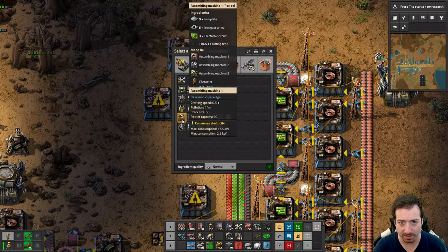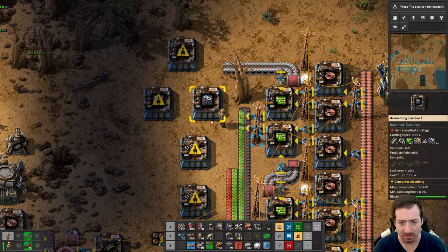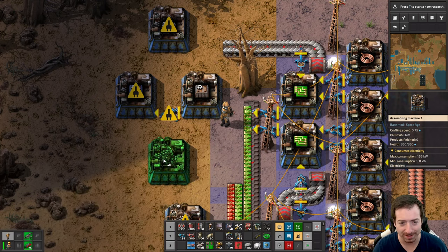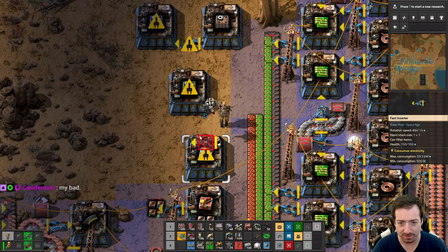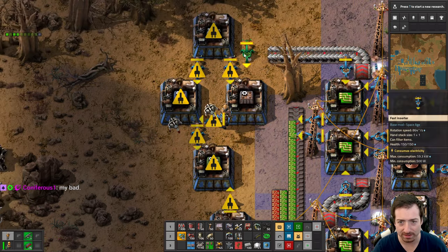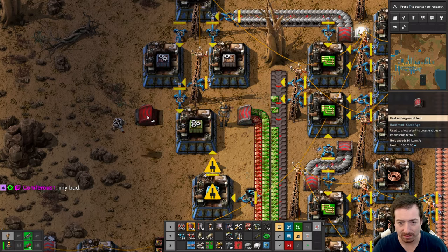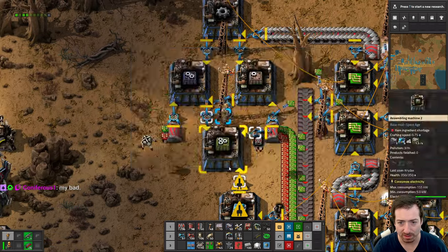And then tier 1, tier 2 — I don't know why I'm saying level 2, more like tier 2. I don't know if I've ever called these level 1 assemblers before. And then tier 3, speed 1. Something like this. And then the circuits. Boom boom boom. And then we just need steel.